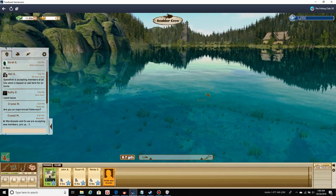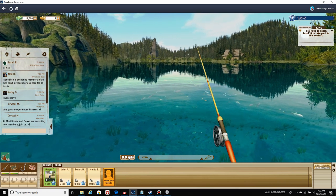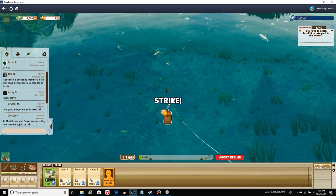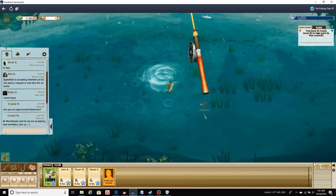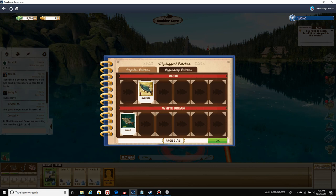Boulder cove looks very nice. Alright, let's see — a lot of fish, that's for sure. What do we get this time? A red, 1.6 pounds, 914 XP. Fish meal — an ingredient for crafting baits. Okay, sweet.